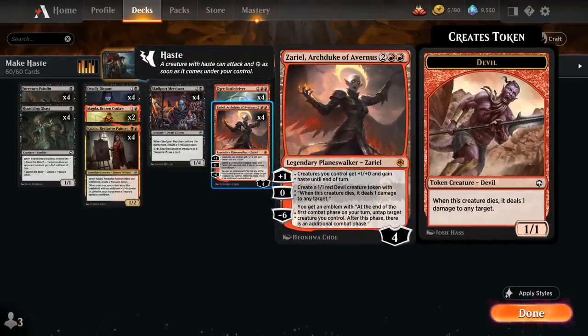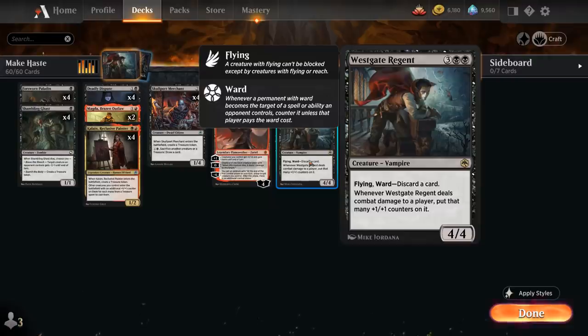Zariel's minus 6 ultimate gives us an emblem saying at the end of our first combat phase on our turn, untap target creature we control — after this phase there's an additional combat phase, which is also very synergistic with our Westgate Regent.